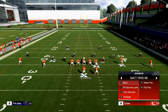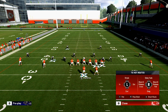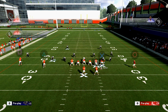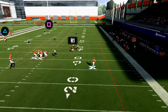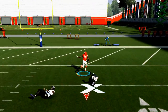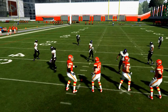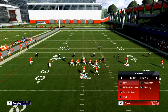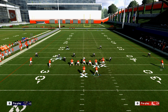Another way to beat Cover Two: go into Gun Doubles and call Weak Flood — this is a max protect play. If they're blitzing you, run this play. Block Travis Kelce, motion Tyreek Hill across — that's basic Cover Two — then roll out with Mahomes, pass lead up to square, aggressive catch, and it's typically going to mean a touchdown. It does matter what hash you're on; it makes the play a little more effective depending on the hash.